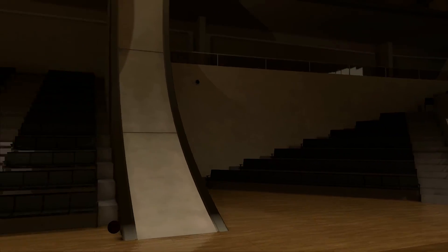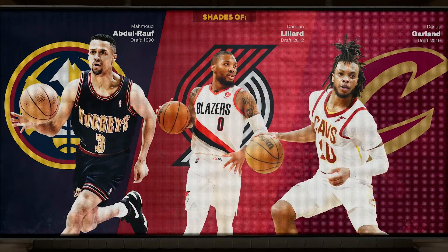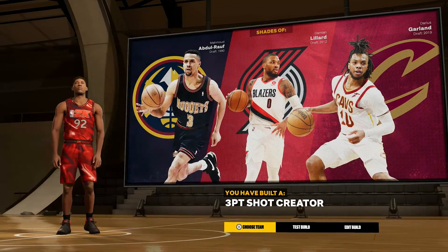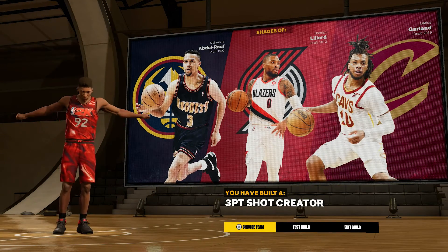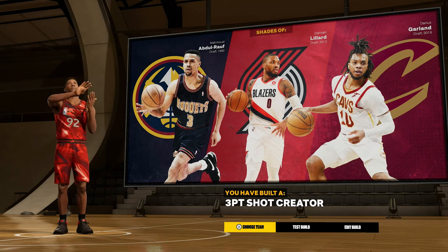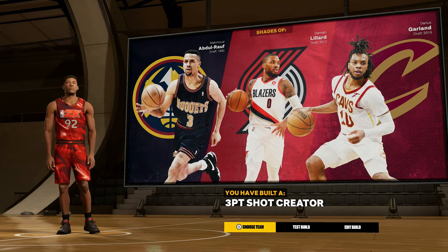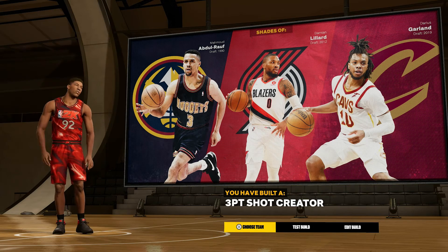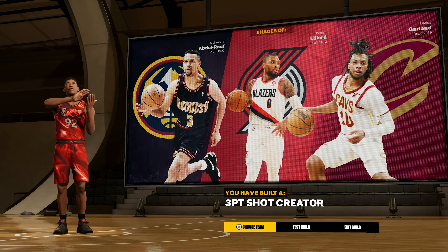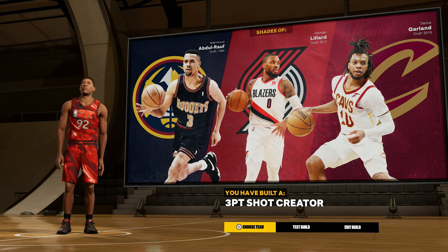Let's complete the build. We play like Damian Lillard — we'll take that. We got 'Three Point Shot Creator' as our build name. If you guys have better builds, comment down below. Do you think mine's good or bad? Let me know if you want me to make specific build videos — drop your builds below, I could test them out. If you did like it, leave a like and I'll see you all very soon.